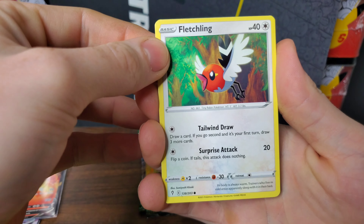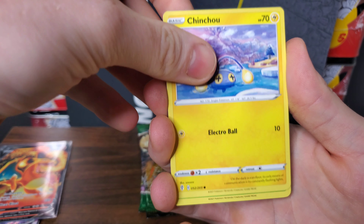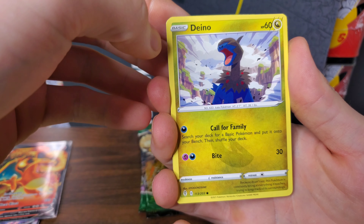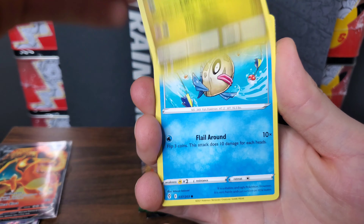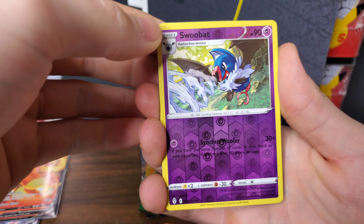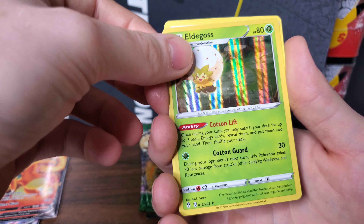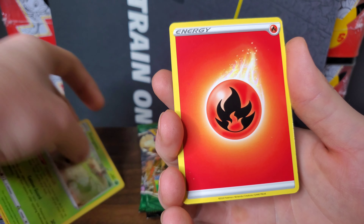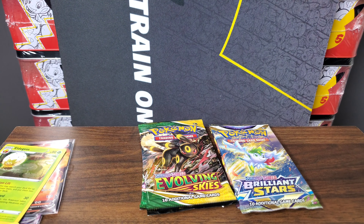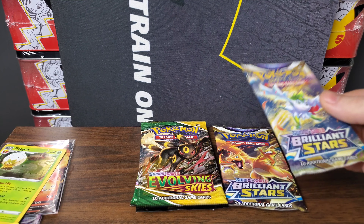Let's get into Evolving Skies. We have a Fletchling, a Chinchou, a Petilil, a Dino, a Feebas, a Reverse Holo Swoobat, and a Holo Eelektross. Very nice. But that doesn't put them in the lead — Brilliant Stars is still winning. We have four packs left, two to go on Brilliant Stars and two to go on Evolving Skies. It's still anybody's game.